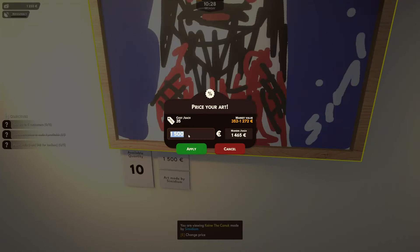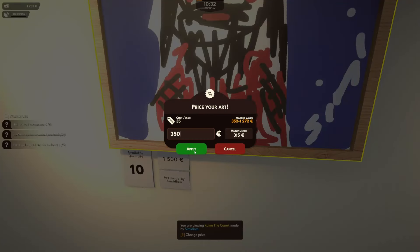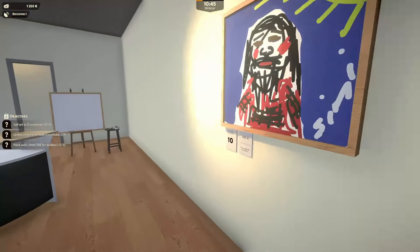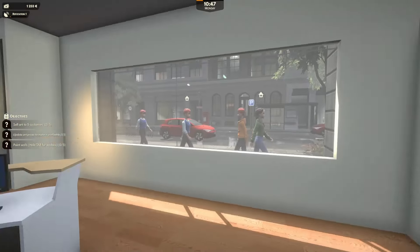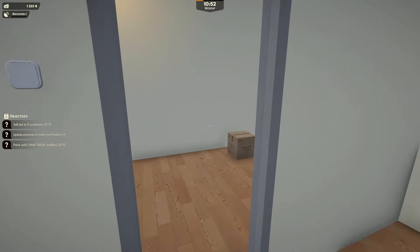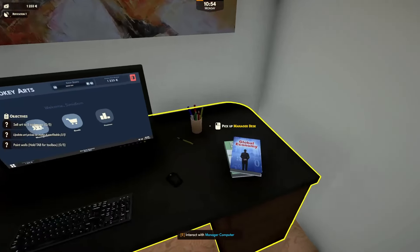Let's change the price. Kane's going to be sold for $350. The margin's pretty good actually, isn't it? We've got a margin of $1,600, so I reckon we'll sell Christina for $350 as well, just to keep things even. 350 euros, lovely. Come on everybody, come in, buy some art.